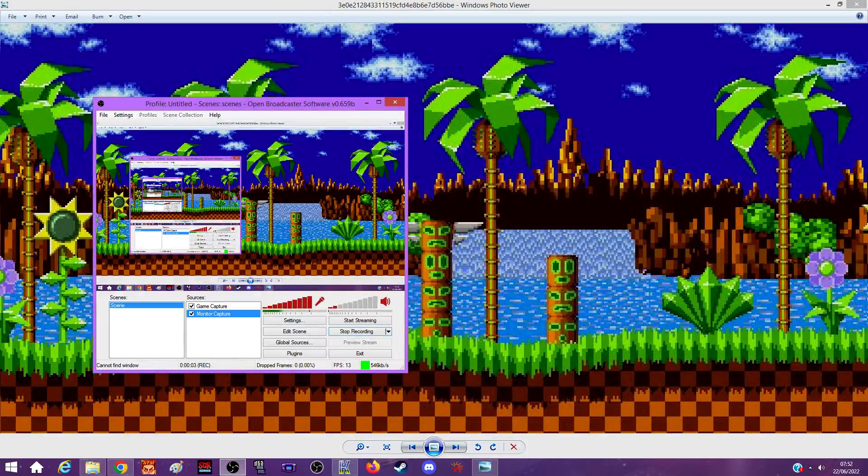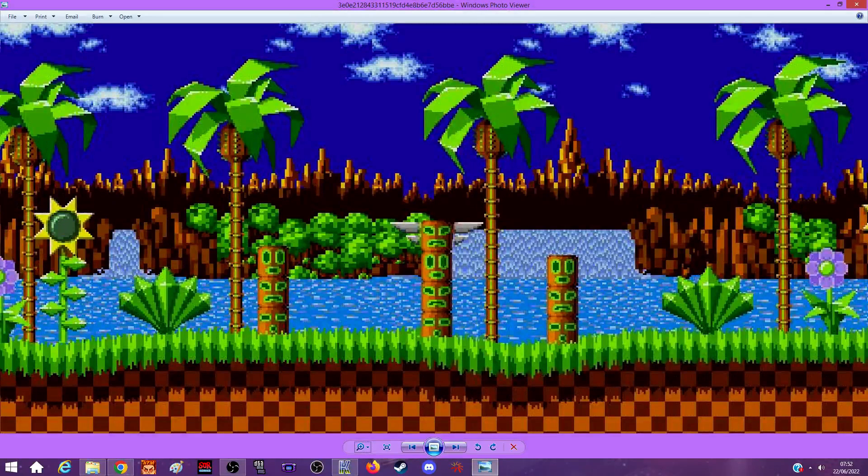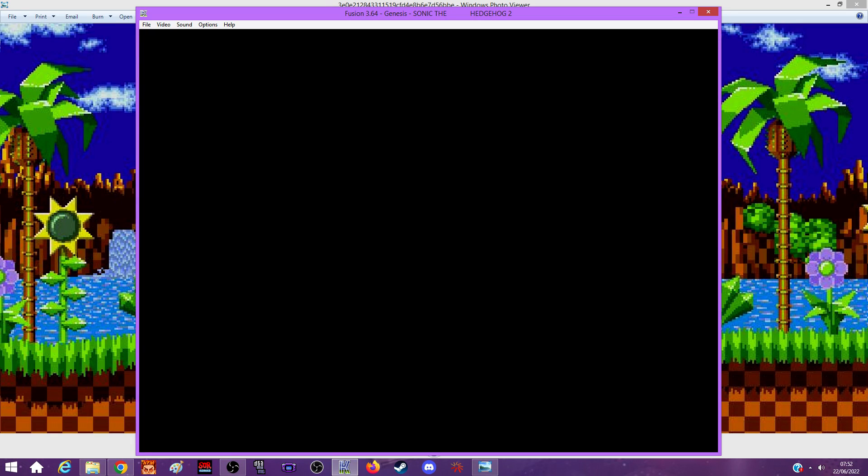I couldn't find out how to get Kega Fusion working in full screen, so I got this random Green Hill image opened in photo viewer to make the background. It's not the most fitting since Sonic 1 isn't what I'm playing today - I'm actually playing Sonic 2. Fusion doesn't really go full screen; you can't click anything to make it bigger or stretch it out like you can with other emulators.